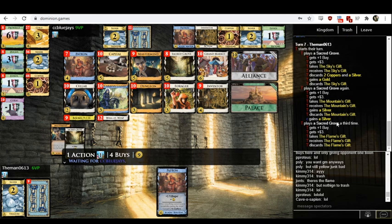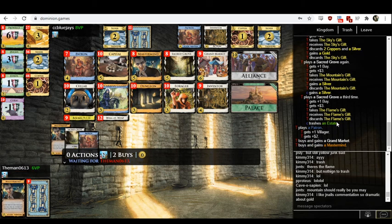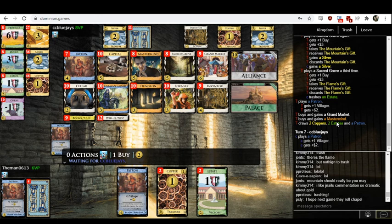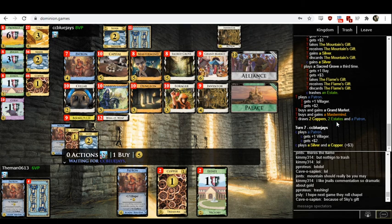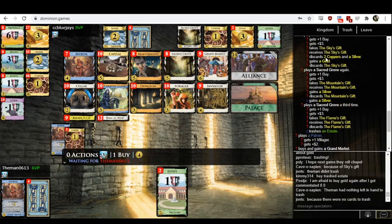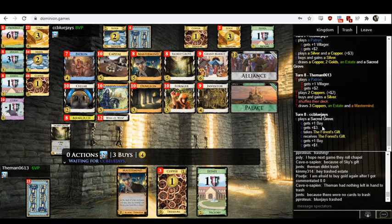Wait, why did only one of them trash a card? Blue Jays was given the opportunity to trash for free and declined. Oh, I got it backwards — Themen was the one who declined to trash; Blue Jays did in fact trash. I misread the log. So we have now had, I believe, one total starting card trashed across two players across three games — they're batting one for sixty. Grand Market is just clearly much better than gold. It's two coins but not taking up a spot in your deck the way gold does.